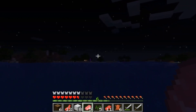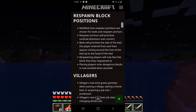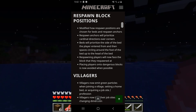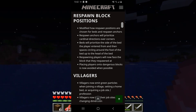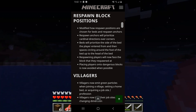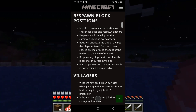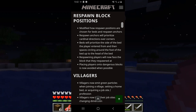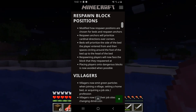Respawn block positions — they modified how the beds are chosen for respawning. Respawn anchors prioritize cardinal directions over corners. Beds prioritize the side of the bed that the player enters from, with space circling around the foot and the head of the bed. Basically, whenever a player respawns they're just going to be facing the block that they respawned at.